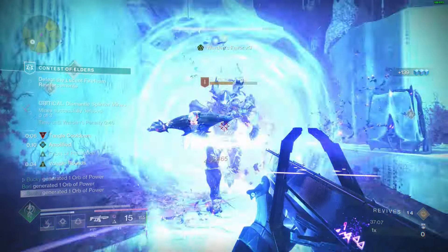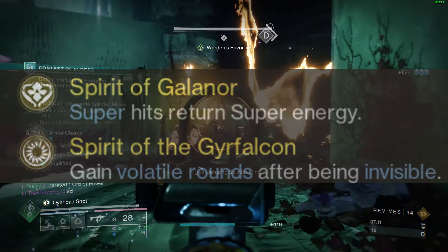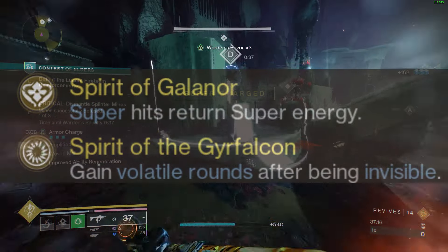With that said, let's kick this build off with our exotic class item, and that is going to be Spirit of the Galanor — super hits return super energy — and Spirit of the Gyrfalcons, which grants volatile rounds after being invisible.